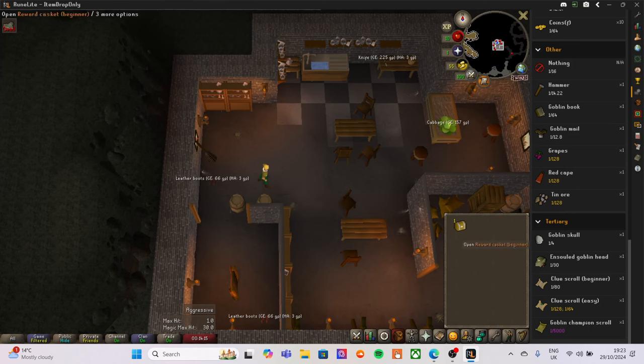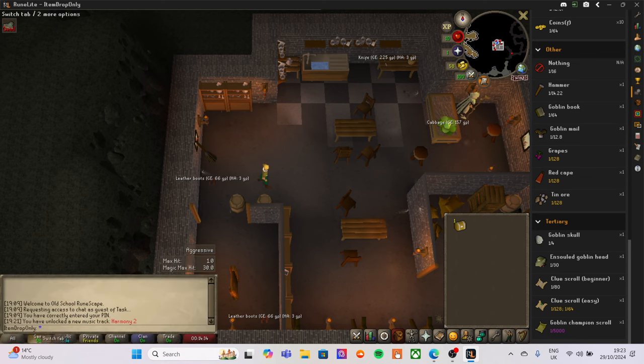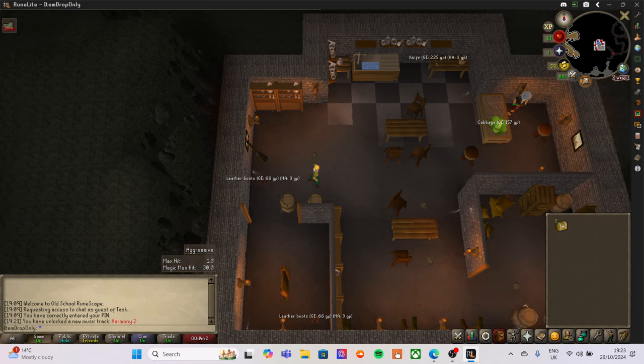At the moment we're going to start off by opening the beginner casket and hopefully get a unique. I'll change the filter so it tells us what we've unlocked and how much it's roughly worth once I open this clue scroll casket.